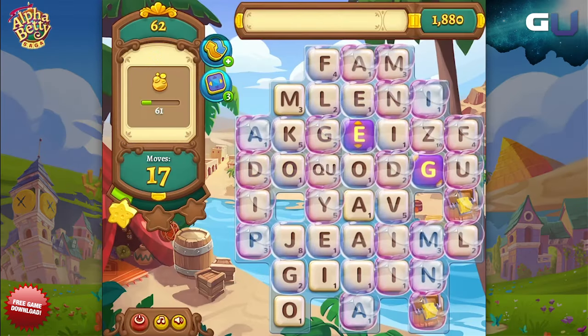Welcome to GamerU's Tips and Tricks for Alpha Betty Saga. Here we talk about Bubble Pop. Bubble Pop is a unique level challenge. Levels with these challenges are marked with a bubble symbol.